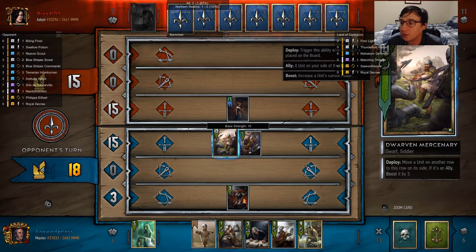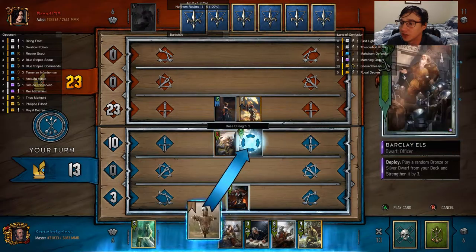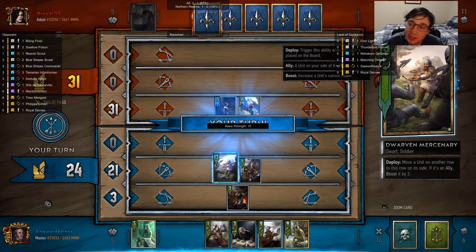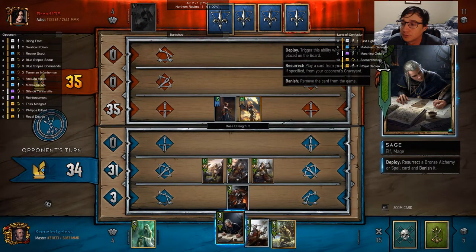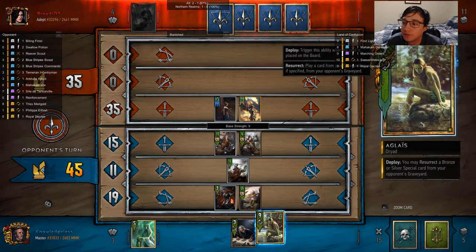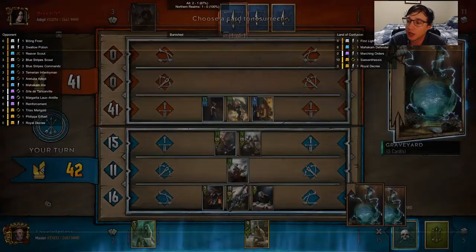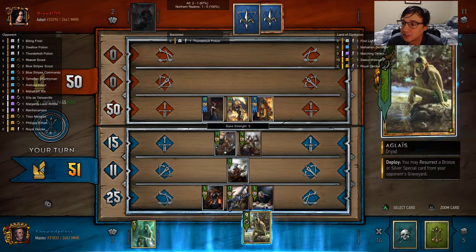My opponent's going to make a mistake when they reset one of my units with Margarita. They're going to select a unit that isn't as strong — it hasn't been buffed as much. You might notice Barkley Ellis has a two base strength, so he has a misleading amount of power. My opponent gets a really bad Mahakaman Ale out; they could have avoided that easily. So they decided to get my Ranger Tor instead of Barkley Ells.